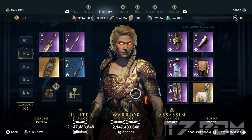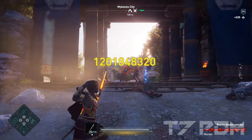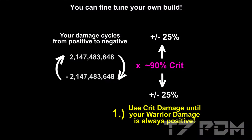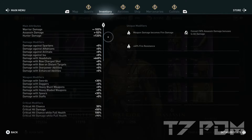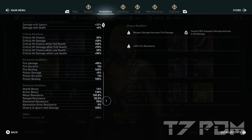I want to stress again that it is extremely important to get all the same stats on every item with the exact same number of percentages to make all of your attacks deal positive damage. If you have a different build or different stats, you have to find your own sweet spots by adjusting your critical damage and hatchet damage. If you copy everything exactly as shown and have one item with warrior instead of hunter damage, then you have minus 102% warrior damage, 440% hatchet damage, 100% crit chance with 90% critical damage, and 100% melee resistance.